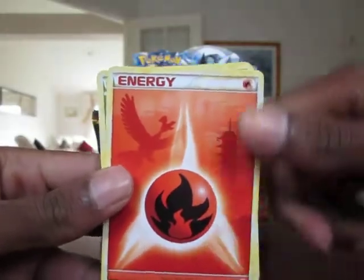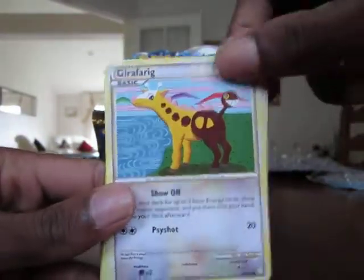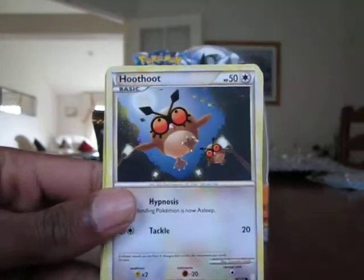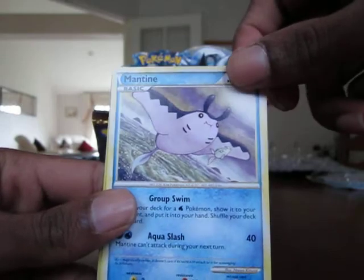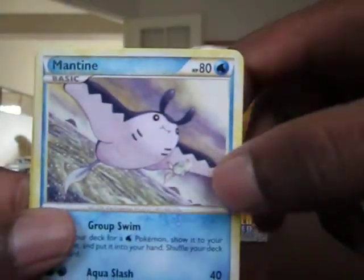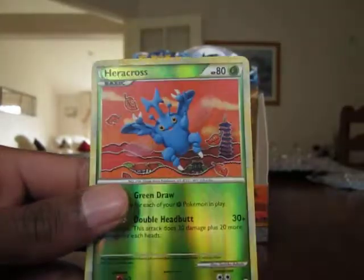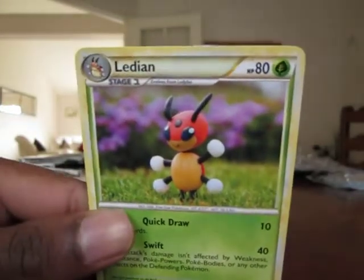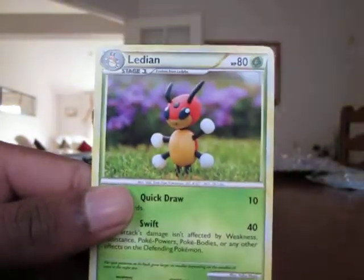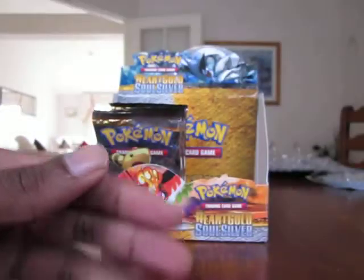Hoping for that Feraligatr Prime. Fire Energy, Spinaray, Girafferig, Parris, Hoothoot, Skiploom, Mantine — look at the Remoraid there, pretty cool. Parasect, Paracrocerus — that's uncommon — and the rare, Lydian. Little clay Lydian there. Alright, next pack.